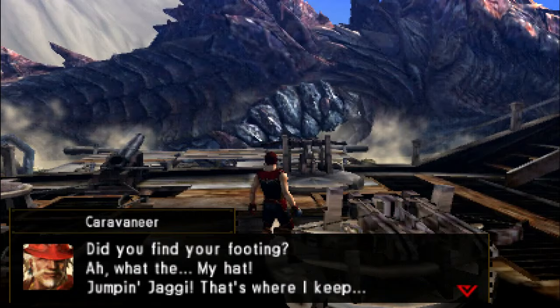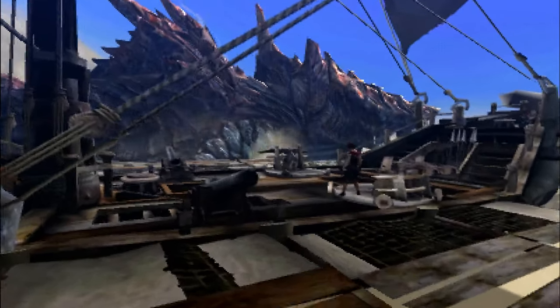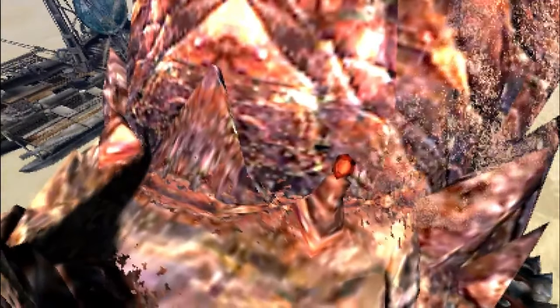I'm using the R button to cling on. I think it drains stamina when you actually have stamina, but right now we don't. 'Did you find your footing? My hat. Jumping jaggy. That's where I keep...' So now we have to go get his hat.